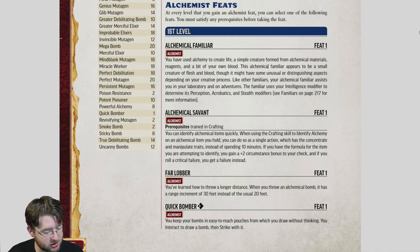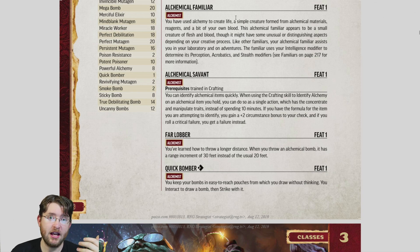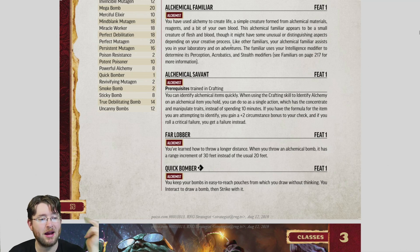Now we go through class feats. Alchemical Familiar gives you a familiar. It's as good as a familiar ever is — if familiars are good in this game, get one. It's a free second character that can help you. In this case, the familiar uses your Intelligence modifier for Perception, Acrobatics, and Stealth, and since your Int should be your highest stat, you're effectively overriding whatever the familiar's base stats would be. I'd suggest picking this up whenever you're unsure what else to take.